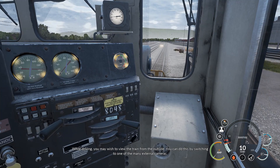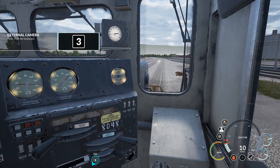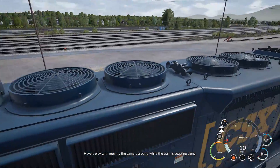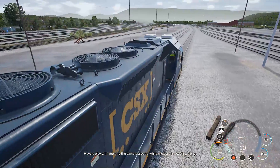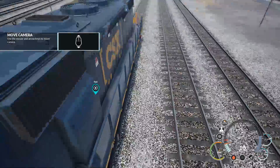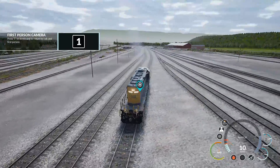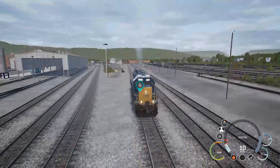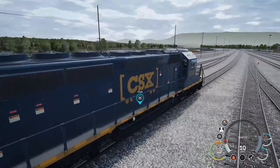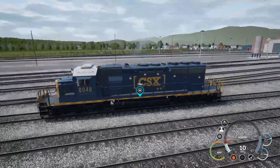While driving, you may wish to view the train from the outside. You can do this by switching to one of the many external cameras. Have a play with moving the camera around while the train is coasting along. It's a pretty cool train — I can't wait to get this out onto the open road.